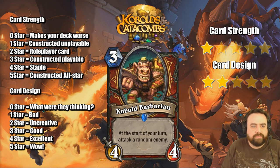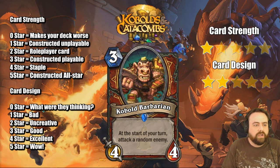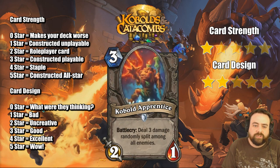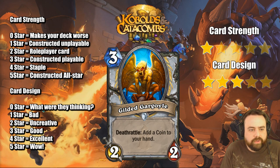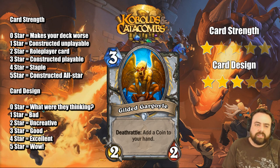Cobalt Barbarian, another attempt at the Ogre, 3-mana 4/4. I think this is much worse than the Neutral Ogre from times past. At the start of your turn, attack a random enemy here in Warrior. Cobalt Apprentice is the quote-unquote fixed Mad Bomber. It's 3-mana 2/1, but it only splits the damage to enemies. The stats on this are really unfortunate as a 2/1 — if it was a 2/2 it would be much more interesting, but as a 2/1 I don't think this is any good at all. Gilded Gargoyle, a Priest card with Deathrattle: add a coin to your hand, it's a 2/2. I think you can be doing better things in Priest than this.